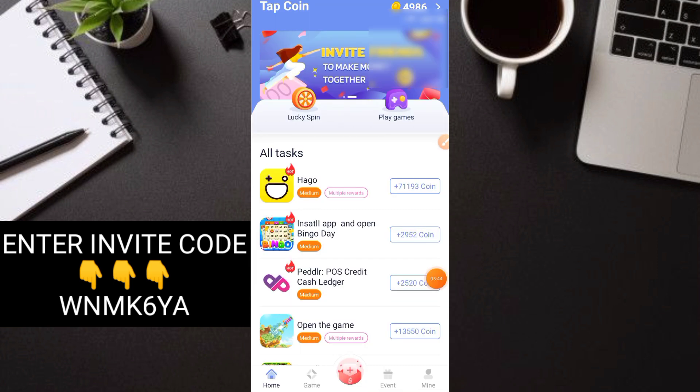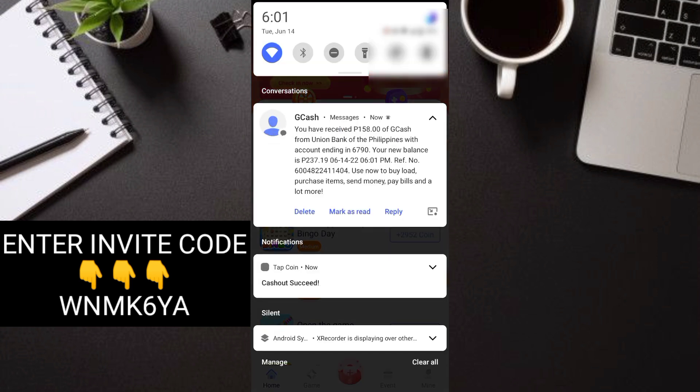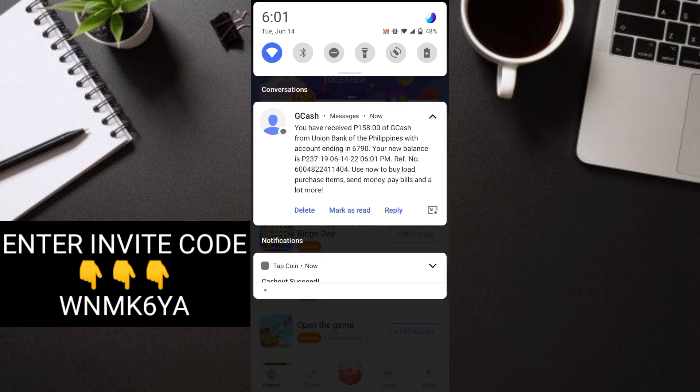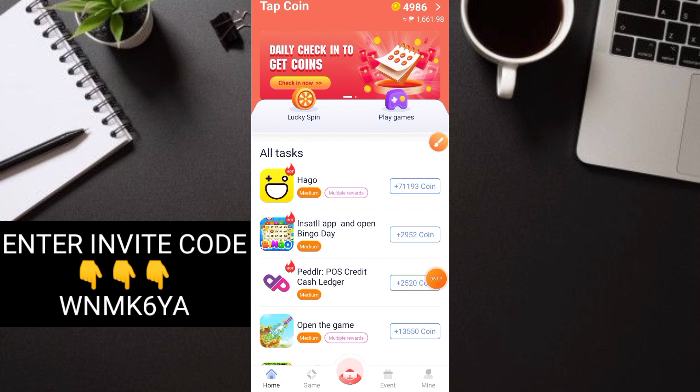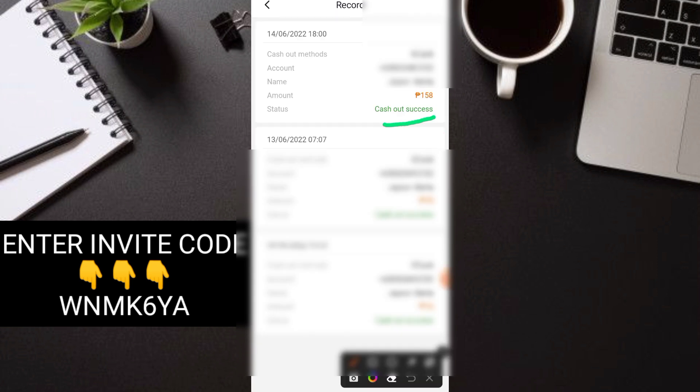Yun na nga yung sinasabi ko guys — after 1 minute, receive na po agad natin. Tignan natin sa taas — You have received 158 pesos of GCash ngayong araw at oras na ito. So 6 tayo nag-payout, but then 6:01 na po sya — receive na po agad natin. Cash out — succeed! So super legit pa rin yung application guys, and paying na paying pa rin po. Tignan natin doon sa ating record — legit na legit pa rin and paying.